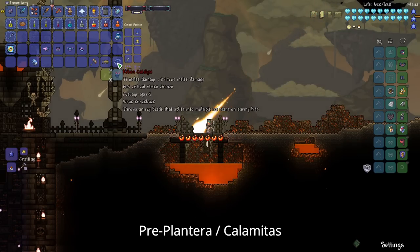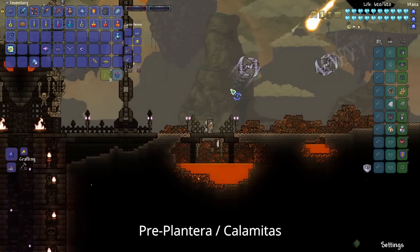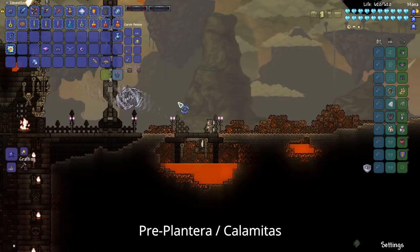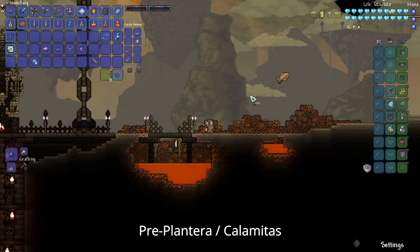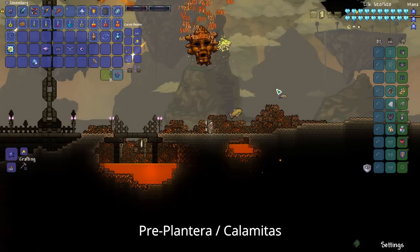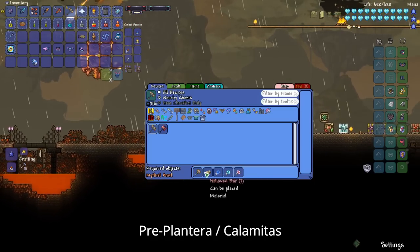If you really want to farm a long time, you can get the Kelvin Catalyst, although it's definitely not overly powerful. So if you're short on time or you don't like farming, it's one you can skip. After defeating the Aquatic Scourge, the Skyfin Bomber is a really powerful thing you can get from the Acid Rain event — it homes really well and does a lot of damage.